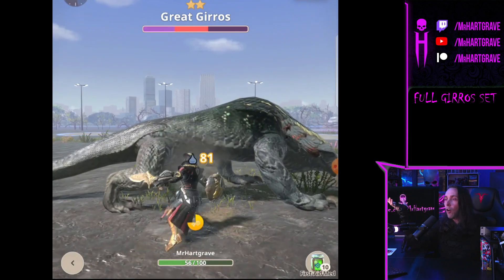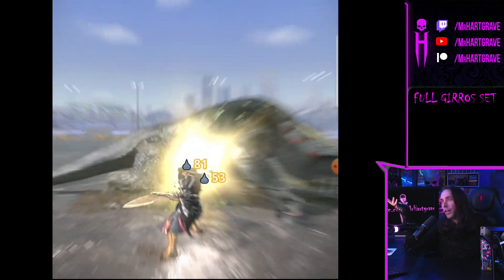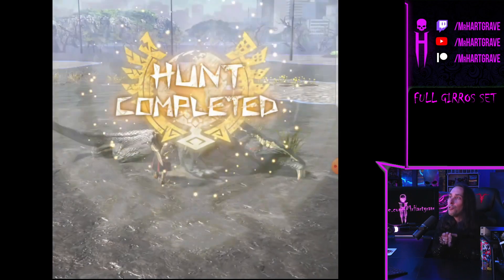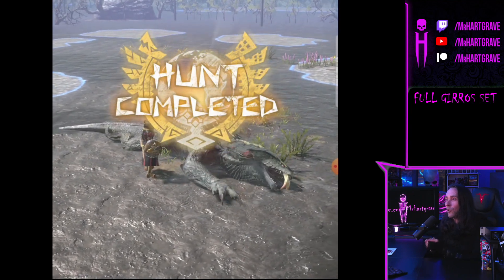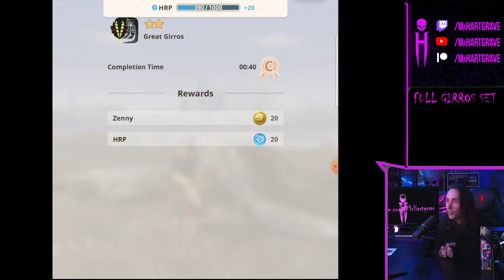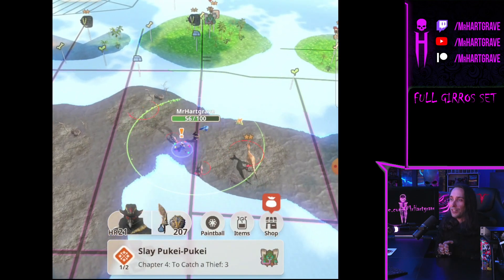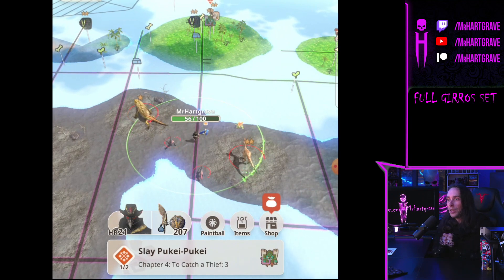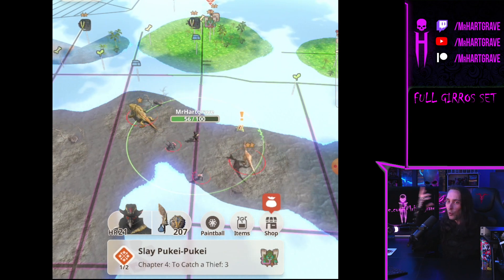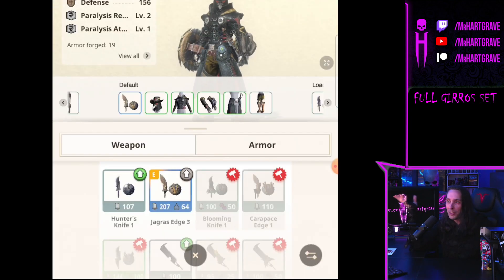All the monsters are really easy to fight — poor network connectivity actually makes them even easier since it pauses things. What I really like about this game is that it makes you feel like you've invested a hundred hours in Monster Hunter. On the console you have to put in so many hours to get this good, but Monster Hunter Now gives you the feeling of being an expert without as much time investment. That's what makes the combat so accessible.